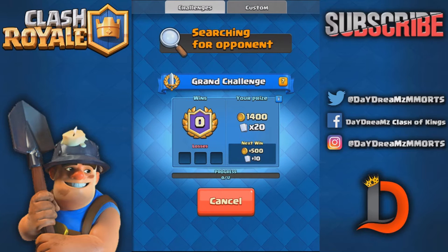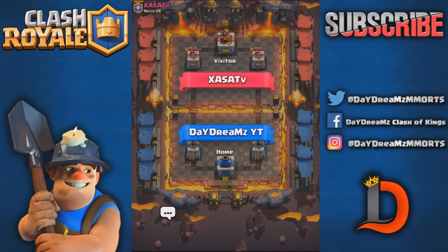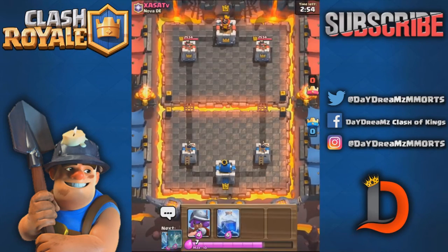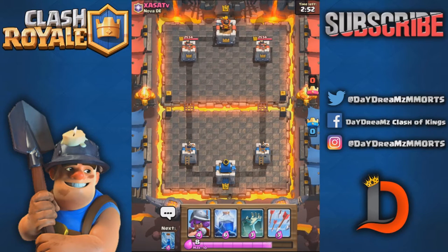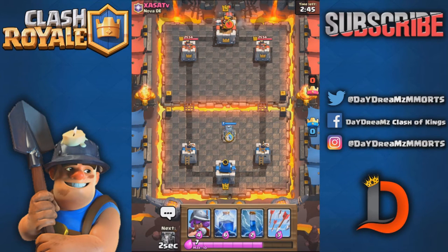I really like the concept of the deck. I like to play it defensively with the Bowler, maybe a Musketeer and a Mega Minion, and then drop a Giant at the bridge to counterpush with all the half-winded troops in the back. So we're gonna try to play it slow. I'm not gonna keep pushing fast anymore.